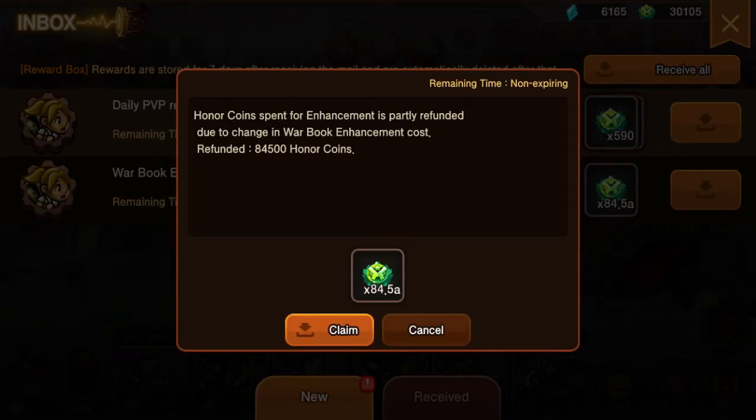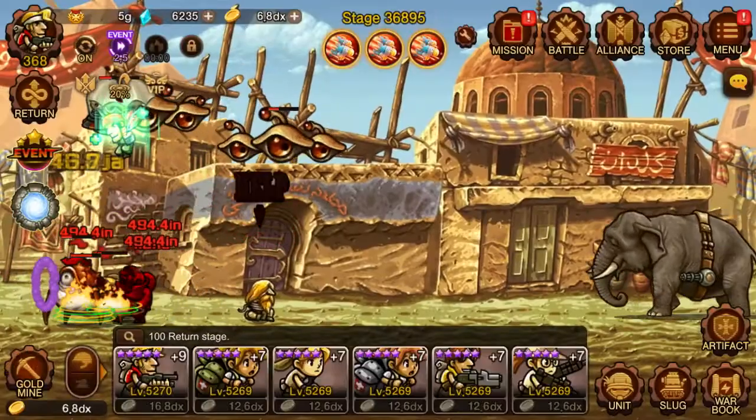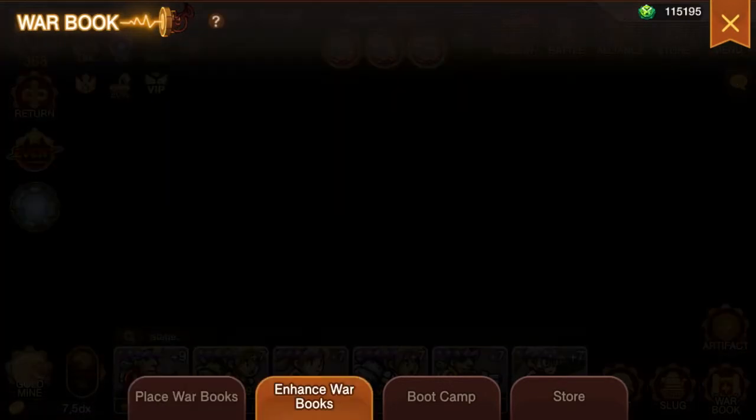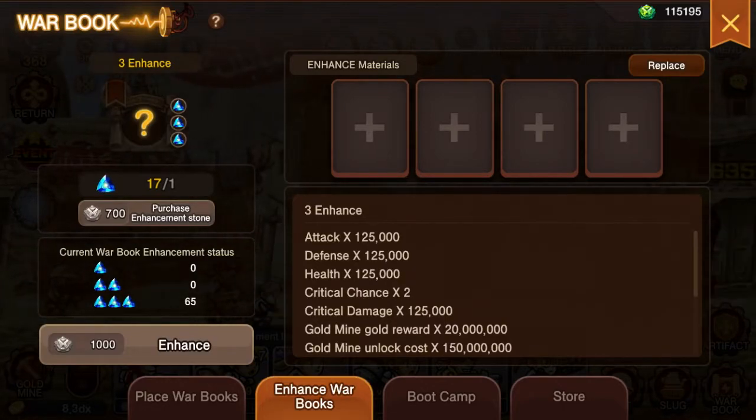So there was a change to war book enhancement where it now costs less honor coins, and we're getting refunded because we paid the full amount. And you players will not — what is this, what's going on?